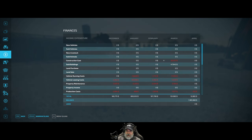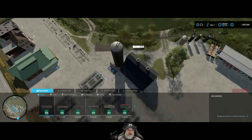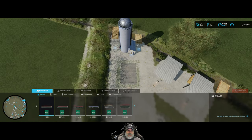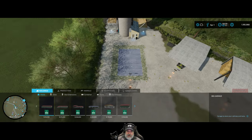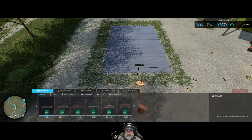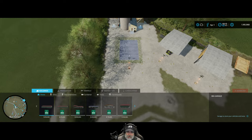Looking at the finances from the previous two months — this dip is due to me repurchasing the round bale storage. I took out that second stave silo like I said I was going to do. I'm keeping this one and using it to make my own silage for my cows. I added this round bale storage back in. Unfortunately I can't get rid of the grass around it — every time I stop and restart the game it comes back — but we do have that really nice round bale storage back.